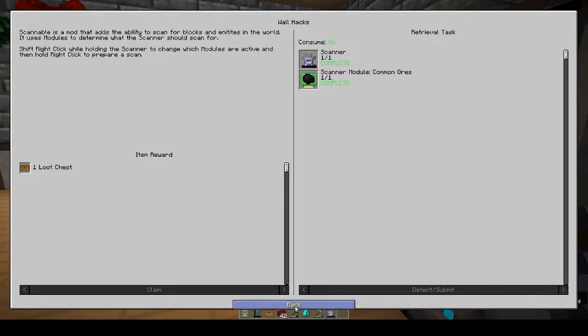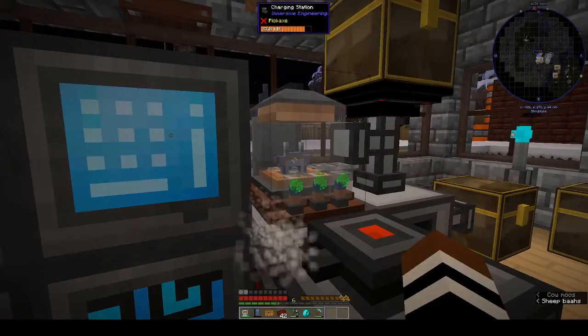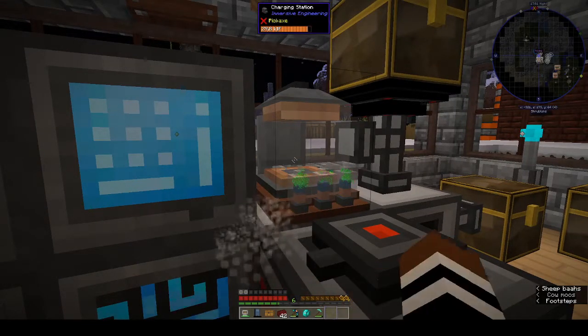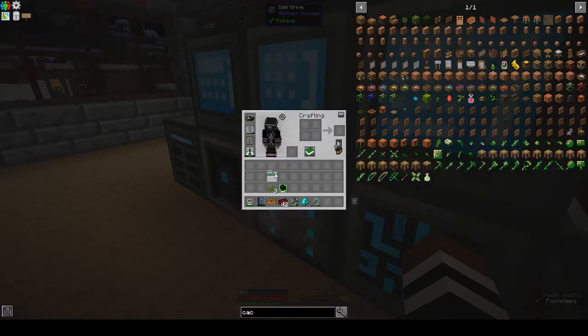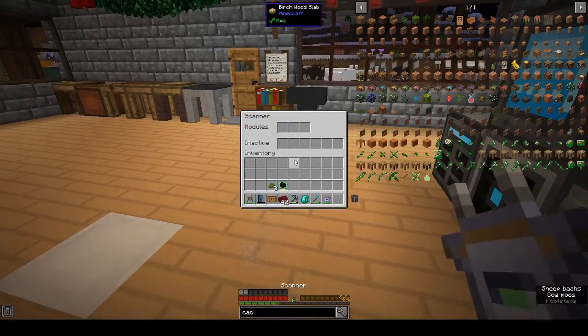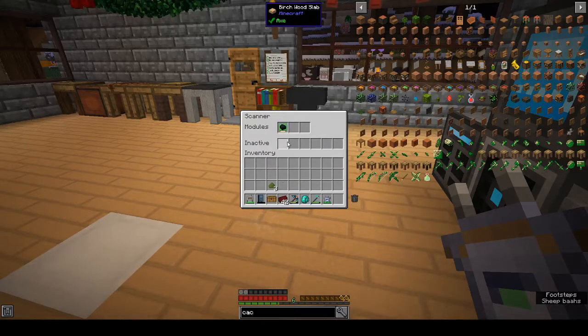Claim a loot chest. Put that into charge — is that charged? I think it's charged. Yep, it's fully charged. Shift right-click to open it and then you can put in your module. You can store your inactive modules here as well.